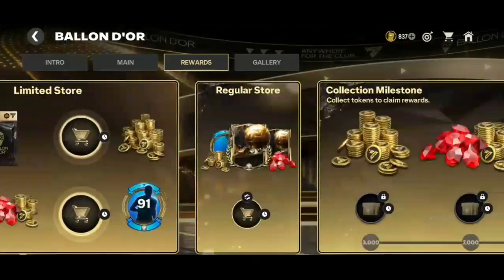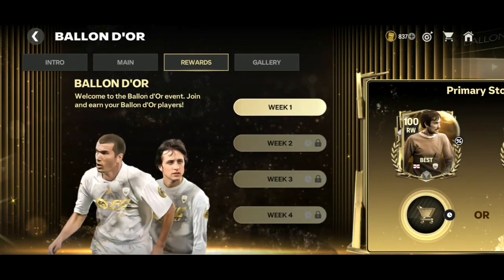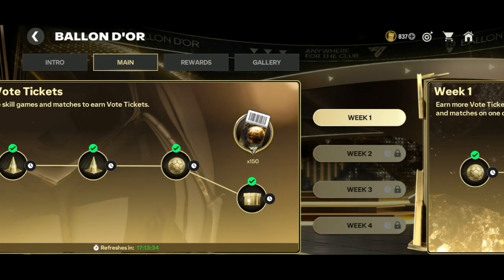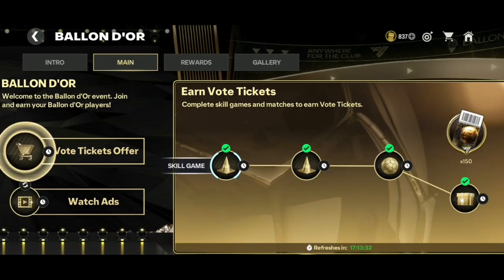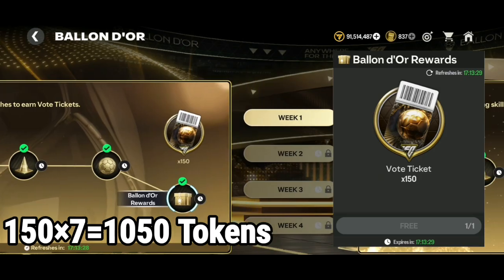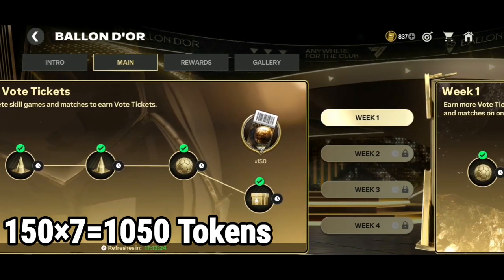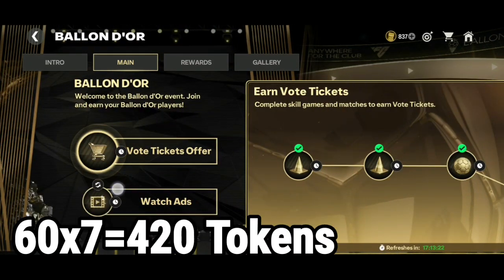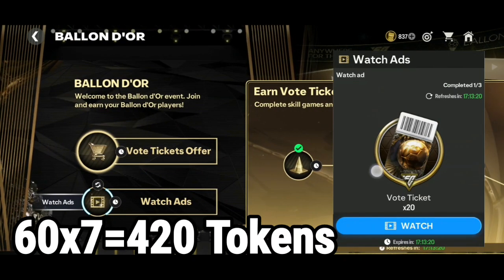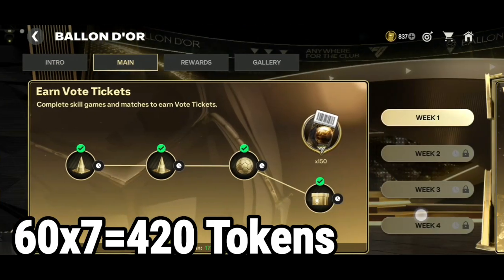We must get at least 400 to 800 Ballon d'Or draw tokens. Starting from the main chapter, you must complete it to earn 150 tokens, which gives you 1050 tokens in a week — that's pretty cool. Also, if you complete the ads watching three times for seven days, you will get 420 tokens. You have to complete it three times, not just once.